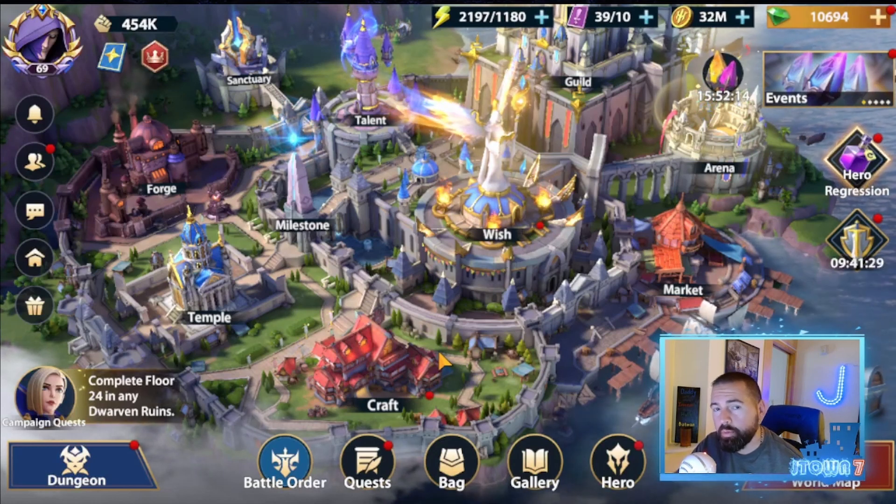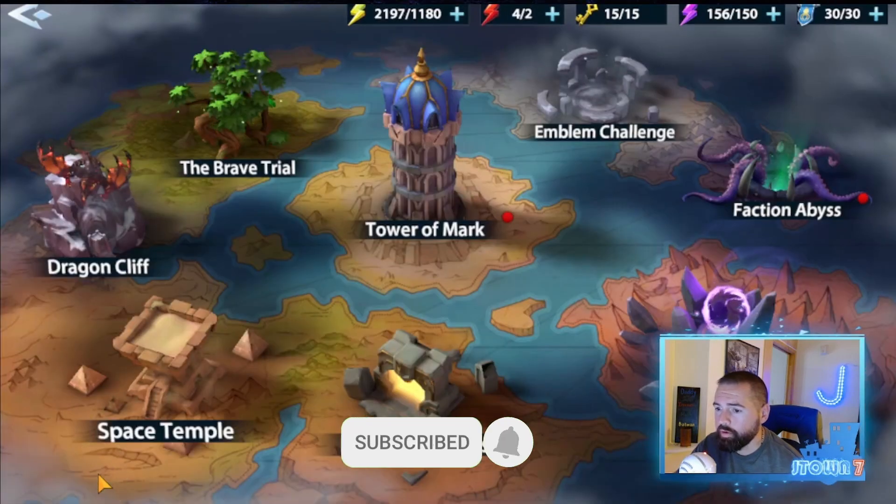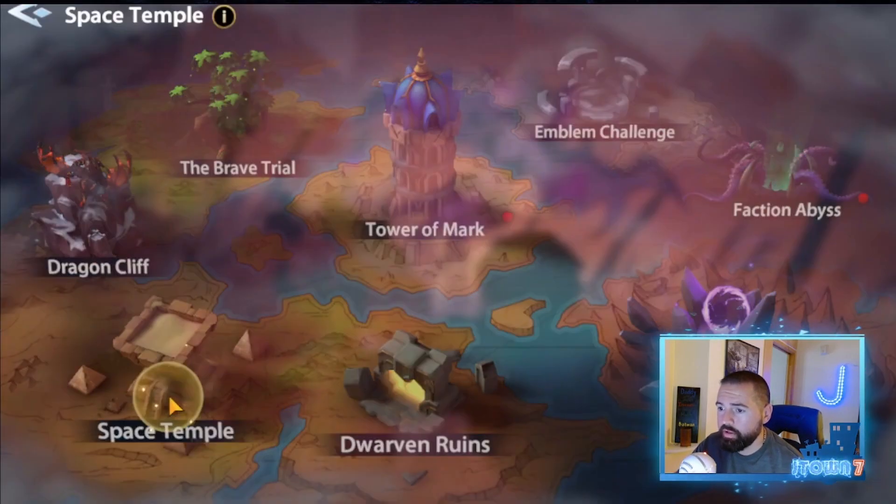Hey y'all, J-Town here. Today we're looking at the next dungeon mode, which is Space Temple. You go here in our dungeon tab, next to the dragon cliffs we recently talked about, you'll find Space Temple.